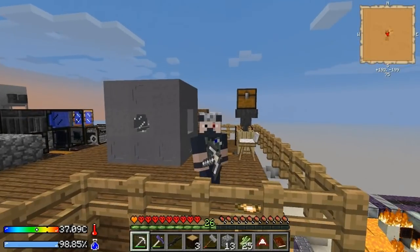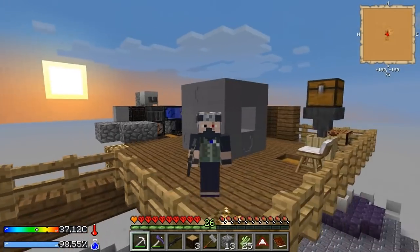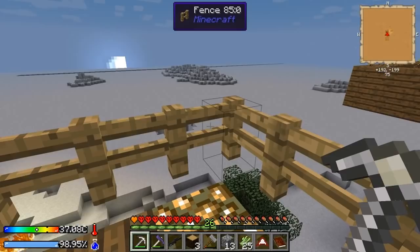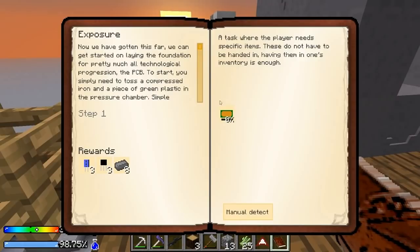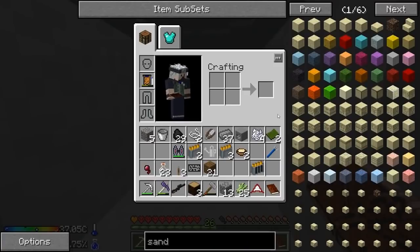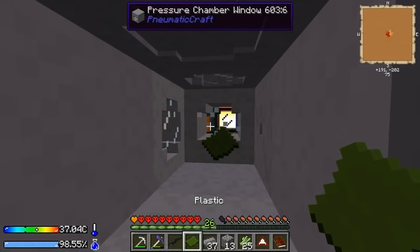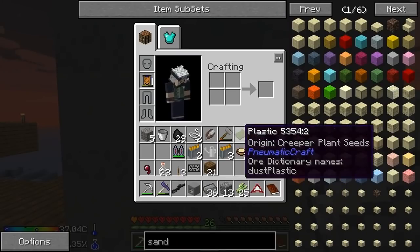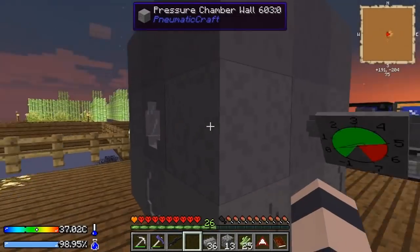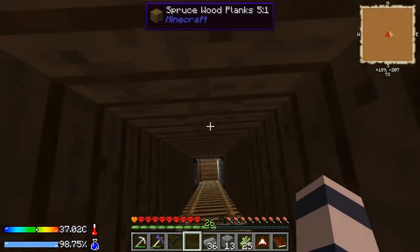Hey, what's up everybody, this is Etho and welcome back to another episode of Crash Landing. First thing we're gonna do today to start off — this quest requires that we make an empty PCB board. It's one piece of green plastic and one compressed iron, throw it in the pressure chamber. I threw the upgrades in there too so it goes a little quicker.